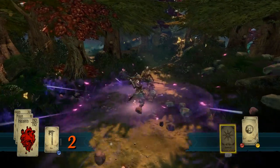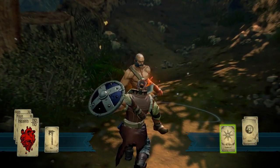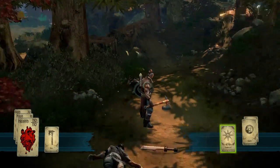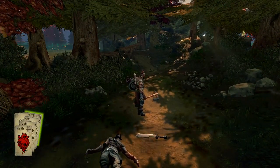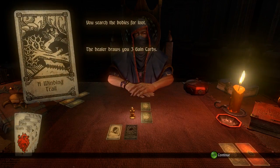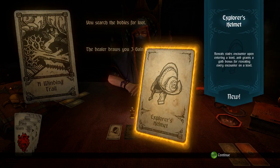I don't mind fighting two enemies here. I now have the right bumper artifact, so we can use that, which makes things a little bit easier. You search the bodies for loot — the dealer draws you three gain cards. We get another equipment which is the Explorer's Helmet.